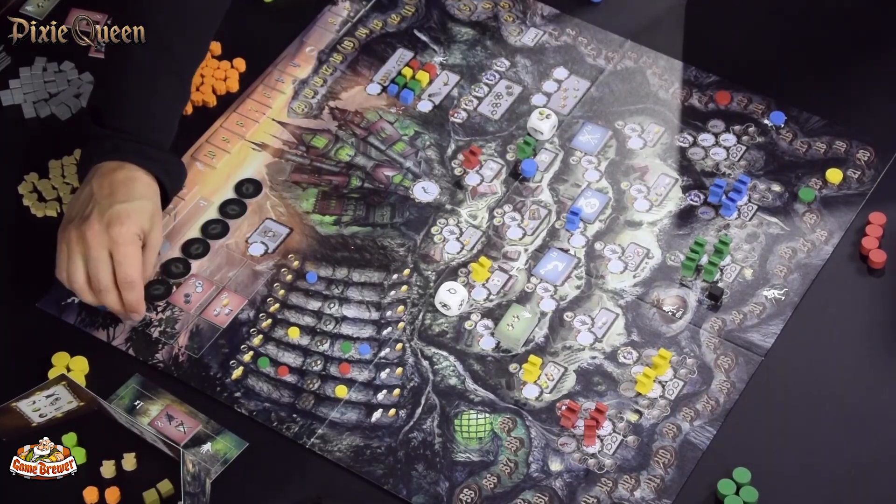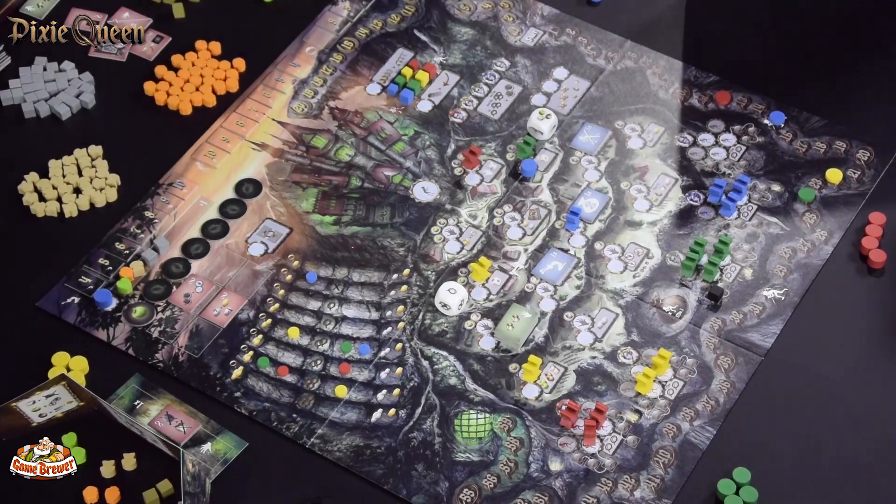During each round one tile is flipped over, telling you what the queen needs. Under each tile is one of the three different types of food. This has to be offered by at least one player — but you personally don't have to. If you think another player is definitely going to give her an apple, you could offer silver or gold instead.